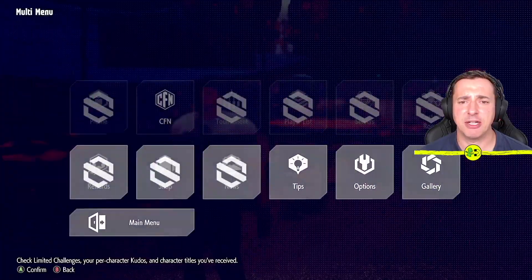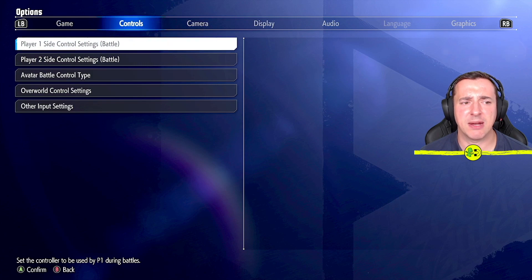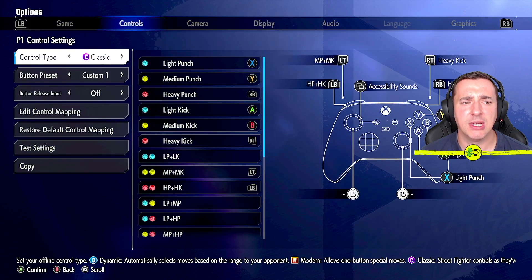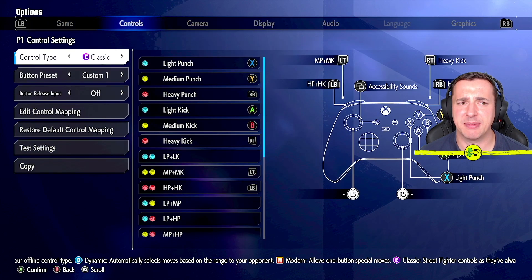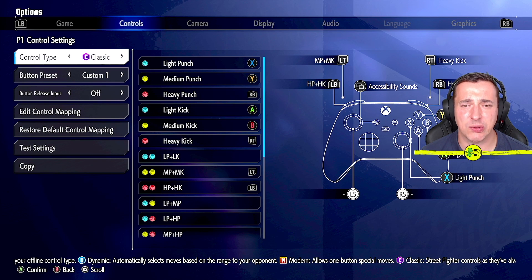If you hit the menu button and then go over to options — if you're in taunt mode, it's under controls, player one side, control settings, battle. Here you can see my control type is currently set to classic. So I would be having to hit X, Y, A, B, R, T and RB all at the same time to get the taunt, as well as the left stick left, right or centre.